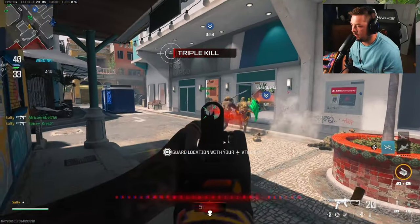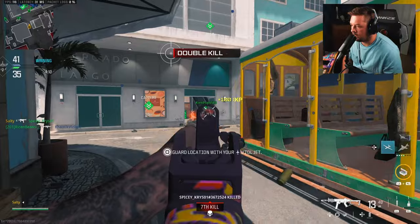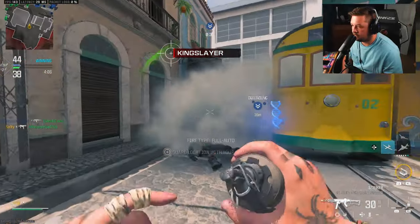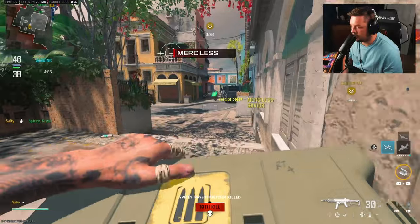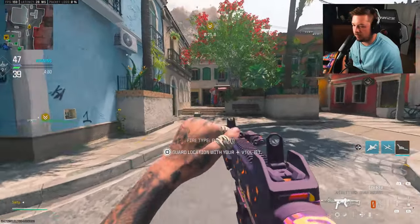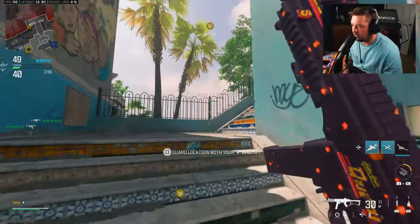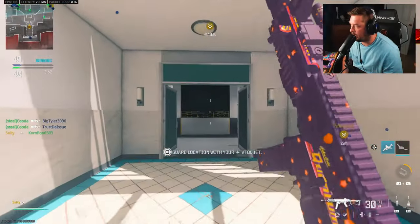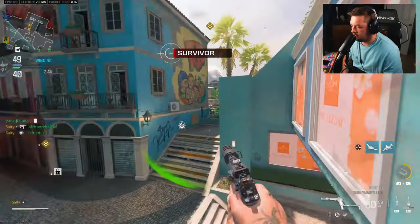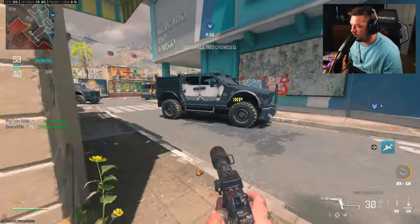I'm in danger... still in danger... there we go. A riot shield — why do you gotta have a riot shield? That complicates things. I'm one kill away from the advanced UAV so I gotta keep that in mind — I almost choked that. Going to hit a flank.